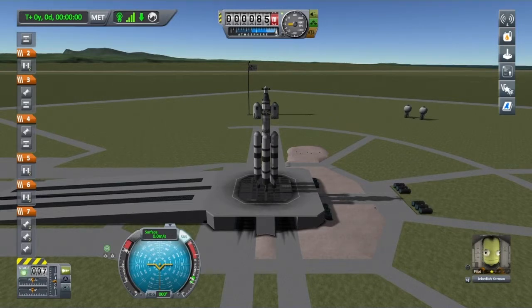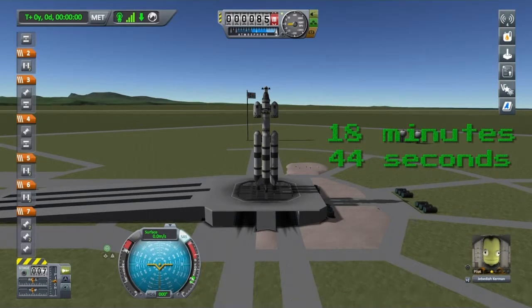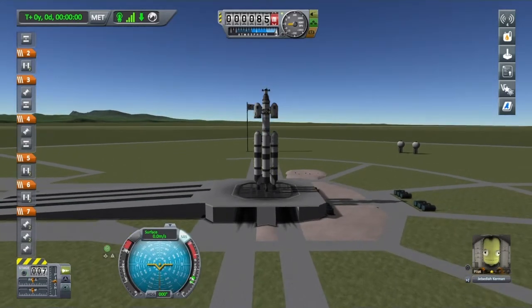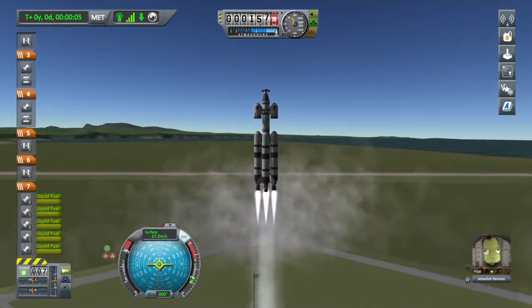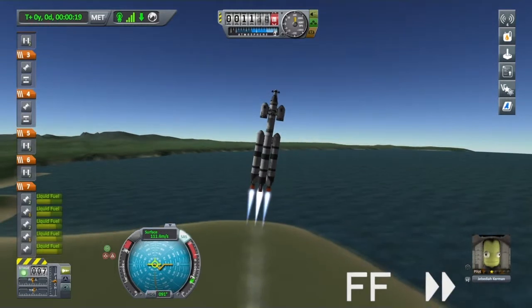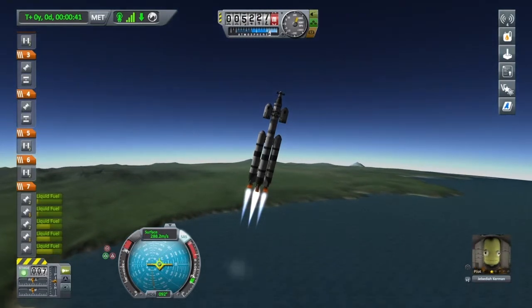When I hit about 100 metres per second, I'm going to turn to about 10 degrees on the navball, and then ever so slowly keep going over to the 90 degree marker as I get higher. I'll leave a timestamp on screen for when we get into orbit, but you might want to watch this one as you'll see how those fuel pumps work. Okay, let's launch this. Yeah, this is a great ship really.